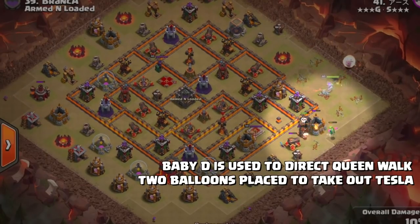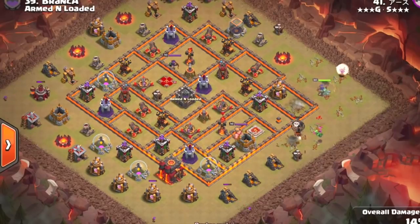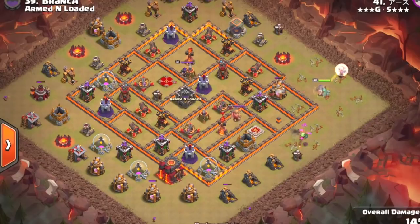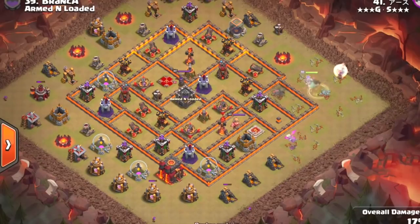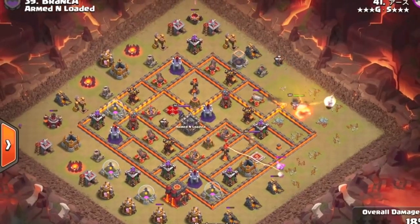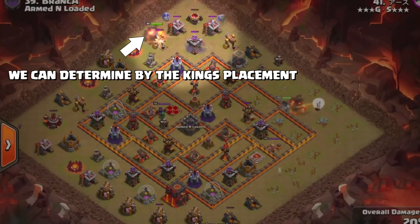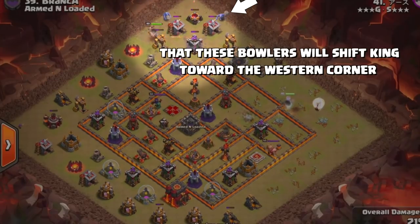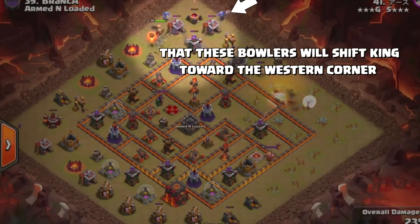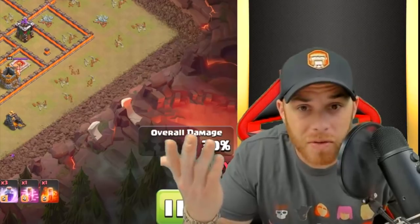A Baby Dragon is placed and a group of Balloons will move in on that Hidden Tesla, take it down, and then move into that Cannon and take it down as well. The Baby Dragon has done a phenomenal job directing the Queen towards the northern point of the base. The Barbarian King is going to be dropped and it's going to tank for two Bowlers working on two different Barracks, getting a double bounce and taking out that Archer Tower. Awesome!